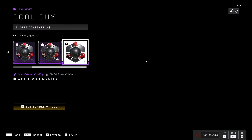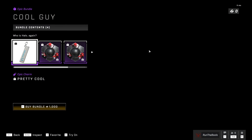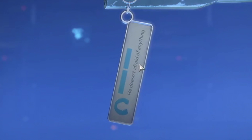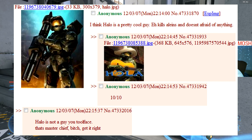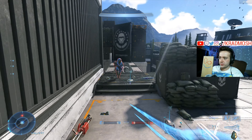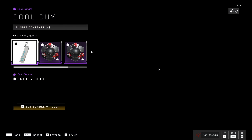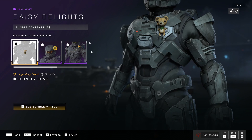The next item is Cool Guy, which is a red camouflage skin for the rocket launcher, the sniper, and the AR — which is neat. We also get a gun charm. This one's pretty interesting; it says 'He doesn't afraid of anything,' referring to a 4chan post. 'I think Halo is a pretty cool guy, he kills aliens and doesn't afraid of anything' — 10 out of 10. So if you think this 4chan meme is funny enough to spend $10 on these three skins, then have at it.